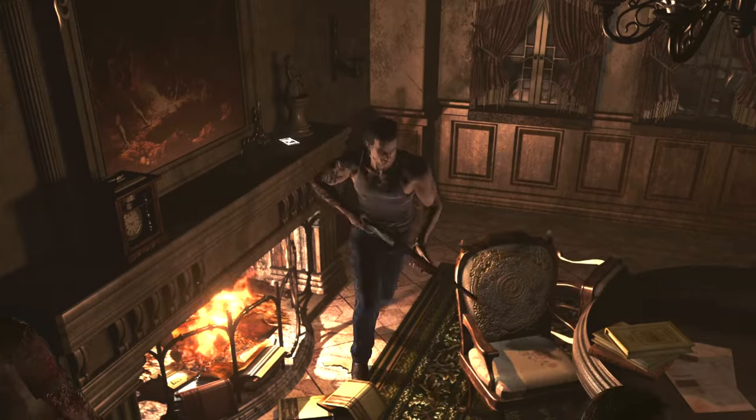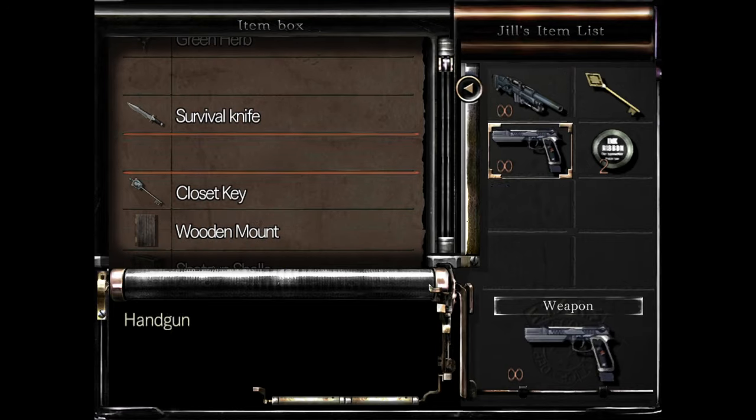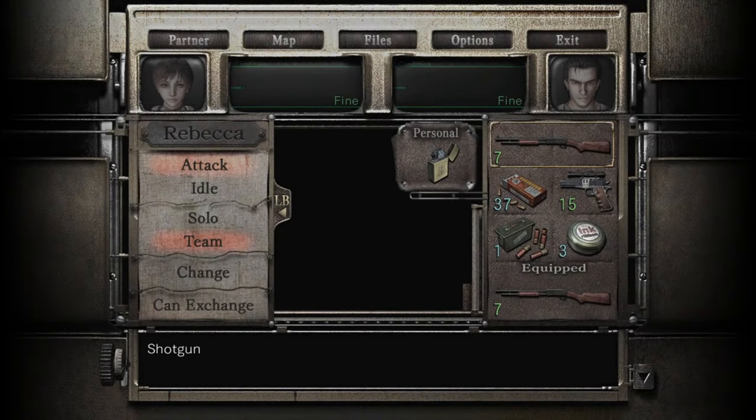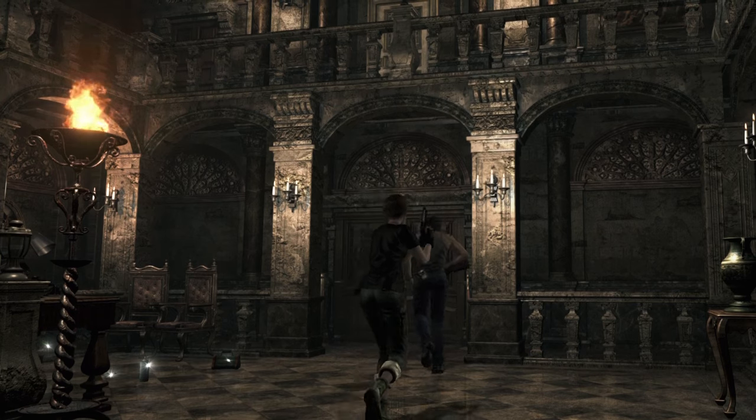One of the biggest complaints about this game is the lack of an item box — that thing where you store your strong weapons, healing, and important items. That's gone, and each character only has 6 inventory spaces, making for a total of 12. What makes this even worse is that this is the only classic-style Resident Evil where heavy weapons like a shotgun or grenade launcher take up two slots instead of one. Meaning if you want both Rebecca and Billy to carry their handgun and a heavy weapon, you've already cut your inventory space in half. Then factor in key items, healing, and ammo — your inventory will be full the majority of the time.